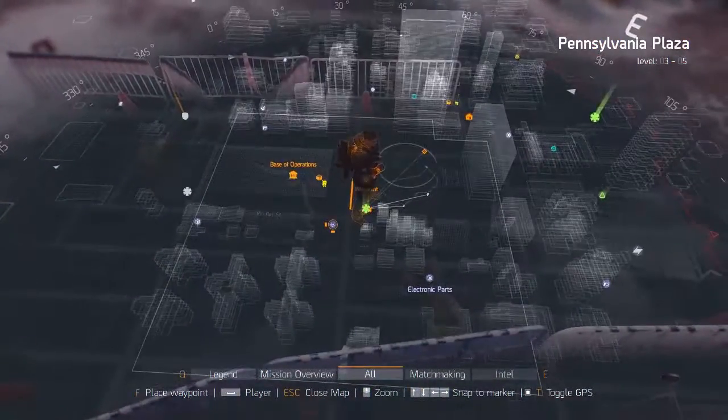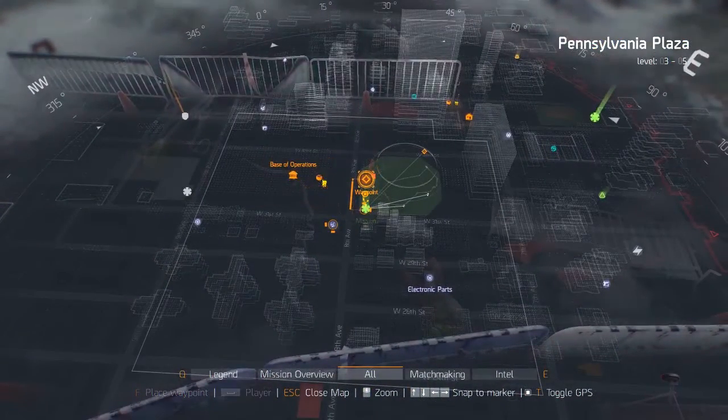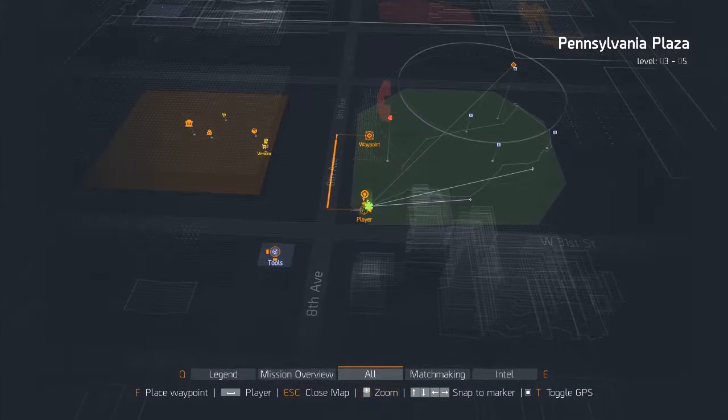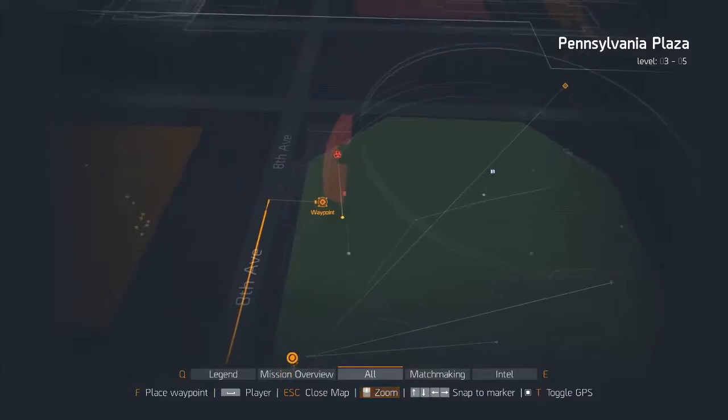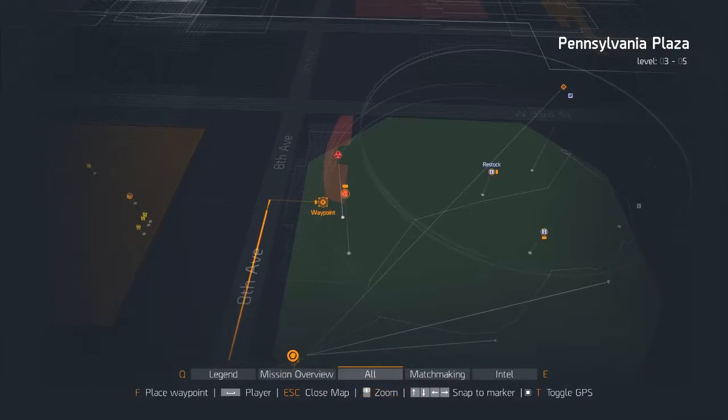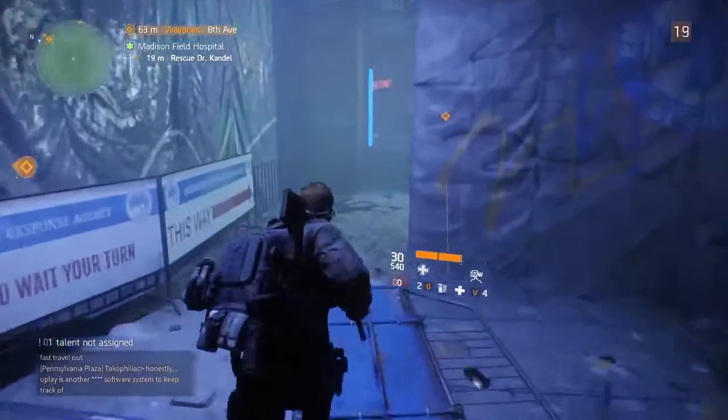This is the mission where you first recruit the doctor to your base of operations, with a gun rescue in Madison Square Garden Arena. As you can see on the map right here, I've set a waypoint. There is a contaminated zone and there's actually a locked door to get through, which you'll need a lock pick for.